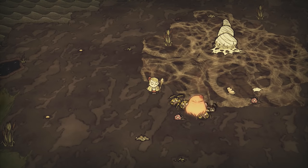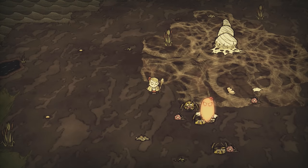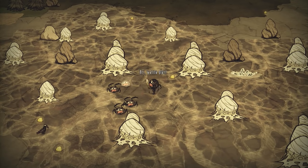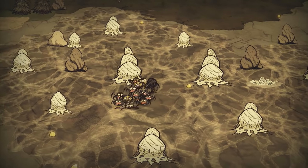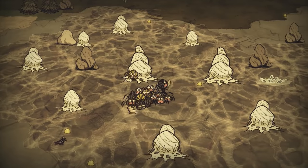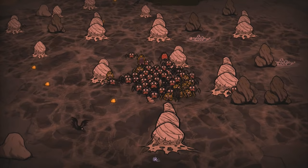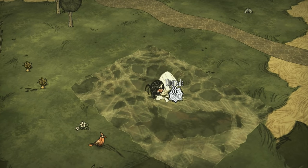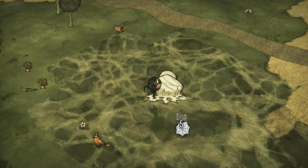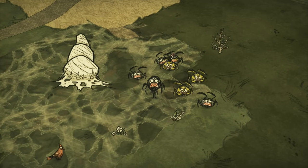If you're playing as Wendy, good news — her ghost sister Abigail can easily take down a score of spiders herself. Webber is an interesting character since spiders are neutral towards him and can be allied like pigs, meaning you could persuade them into killing their own friends and family. Just make sure not to get involved in the massacre and press the collect key to pick up meats before they are eaten. As Webber, you can also upgrade spider dens using spider silks — five silks to upgrade tier 1 to tier 2, and another five to reach tier 3. Useful if you want more spiders spawning around you fast.